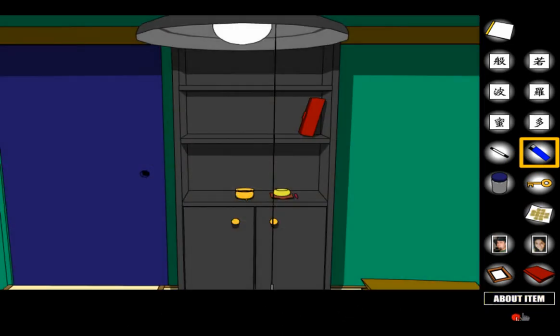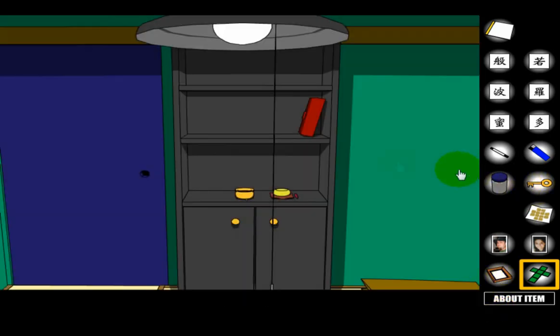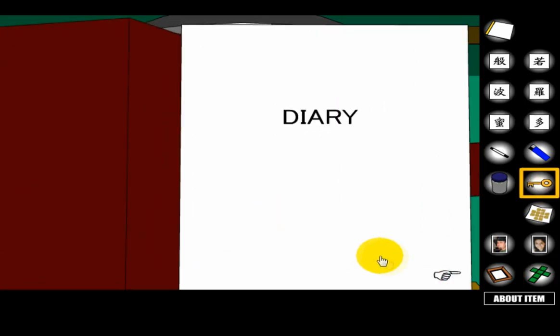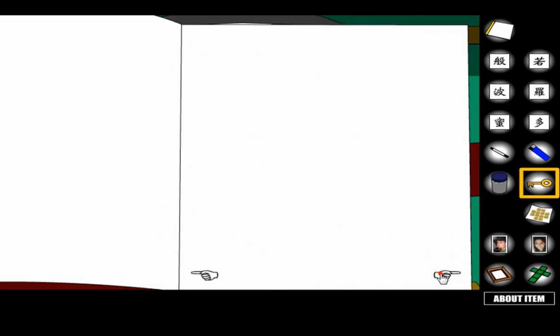Once you see the message, click 'try to escape.' Then click on the blanket, click 'about item,' click the relevant spots, and click that thing to get back to 'try to escape.' Now click on the diary right here and use the key with it. Just keep going to the very end of the journal.